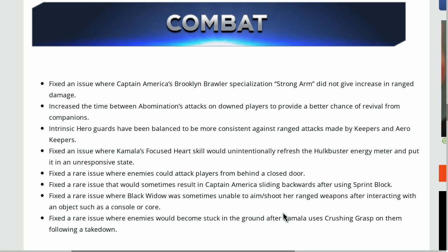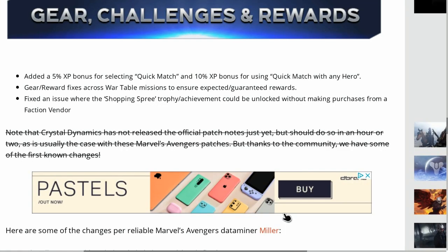Increased the time between Abomination's attacks on downed players to provide a better chance of revival from companions. Intrinsic hero guards have been balanced to be more consistent against ranged attacks made by Keepers and Arrow Keepers. Fixed an issue where Kamala's Focused Heart skill would unintentionally refresh the Hulkbuster energy meter and put it in an unresponsive state.